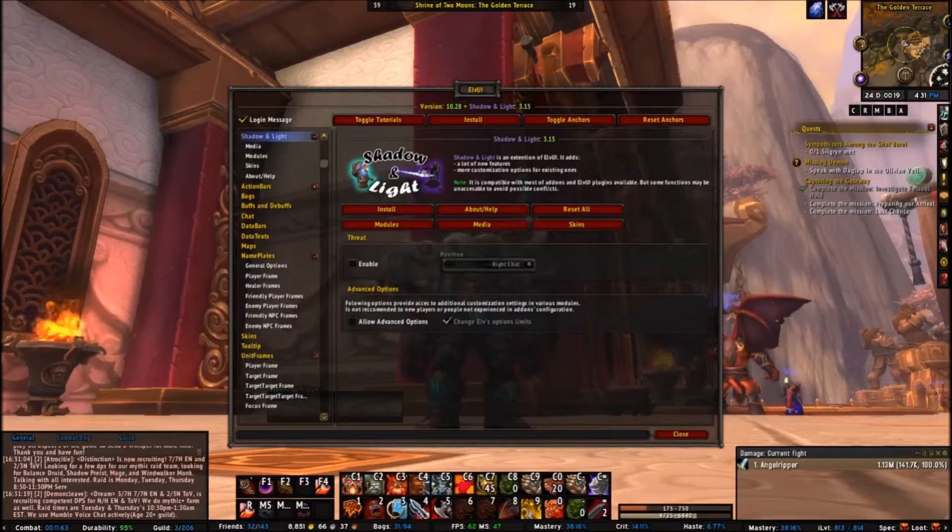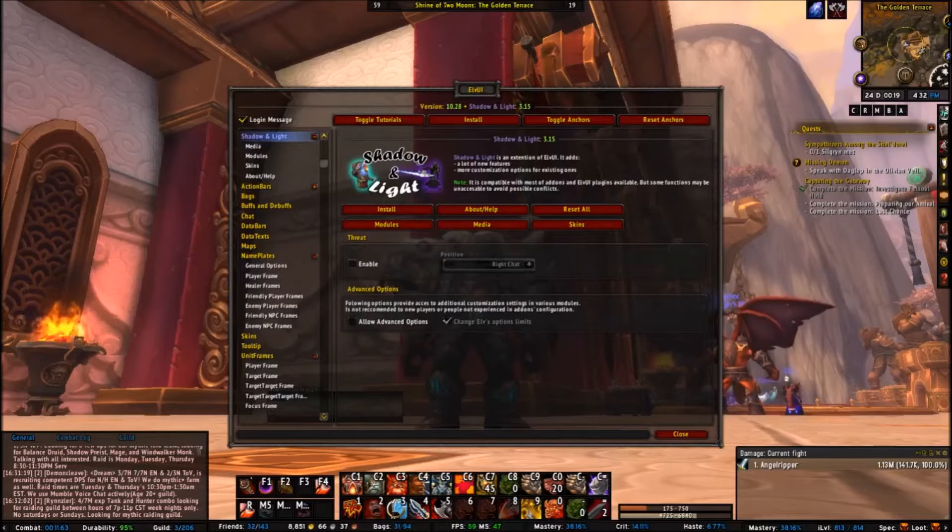First thing you need to know: ELVUI by itself will not look like this. You'll also need the Shadow and Light plugin. It's like a plug-in and you can download it from Curse or ELVUI's website. This is a very heavily installed add-on.